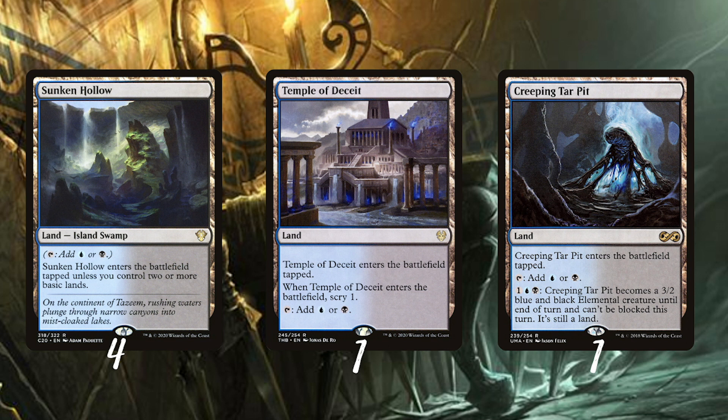The Sunken Hollows need to come in untapped on turn three — that's very important. I also play one Temple of Deceit for the fixing but also a little bit for the flavor, and one Creeping Tar Pit — a little bit of flavor, but it's a land that becomes an unblockable creature, and this is really important. Now before we talk about the ninjas, I need to introduce you to the ninjutsu mechanic.